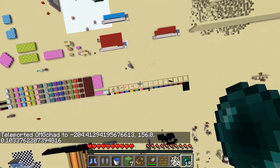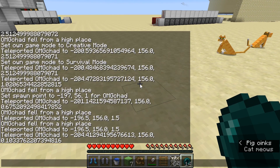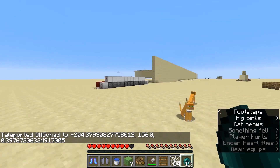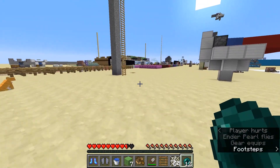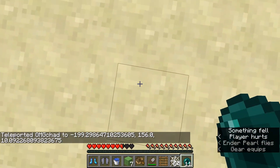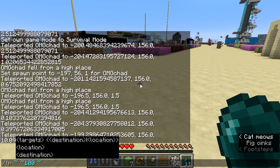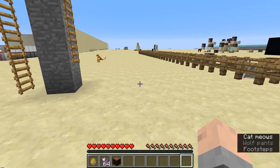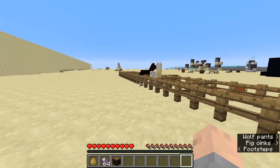A little bit less difficult is the ender pearl, where you throw it right before you hit the ground. The ender pearl will hit the ground before you do and reset your speed. You'll take the same amount of damage as if you were just to normally throw an ender pearl around, so it's a lot better than taking the full fall damage. You can really throw this almost at any point because if you throw it straight down, the ender pearl will go faster than you as you are falling.